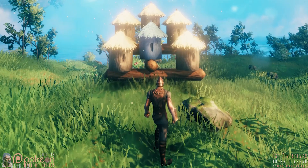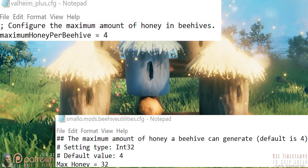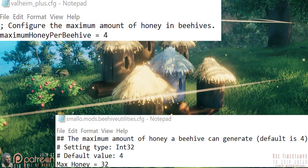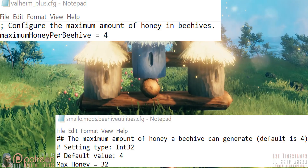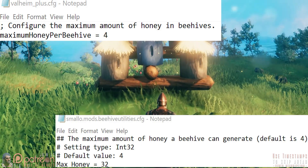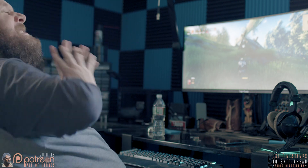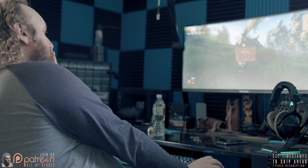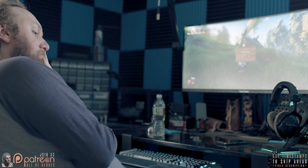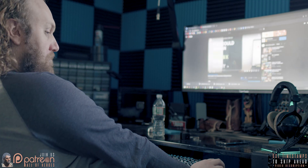If you have a mod that does a similar or exact same thing as V Plus, you can uninstall the other mod and use the V Plus feature, or keep the V Plus feature set to false and use the other mod instead. It's that simple. The only way to know if V Plus conflicts with another mod is to go in-game and test things out. If something strange is going on, shut the game off — like with every other mod for every other game, it's time to decide what you want to do.